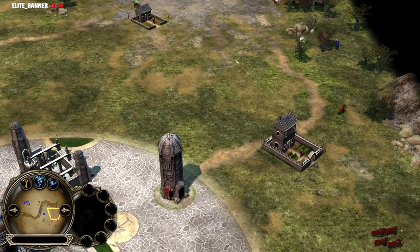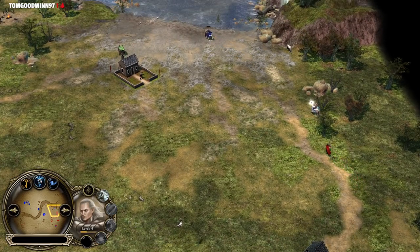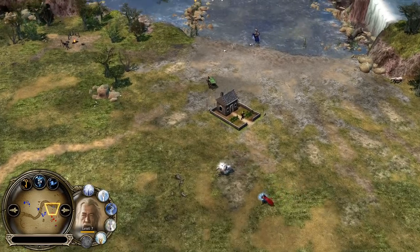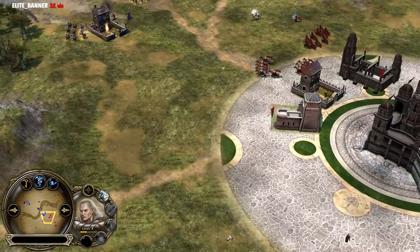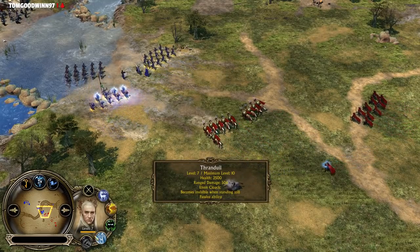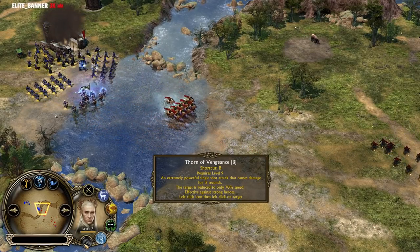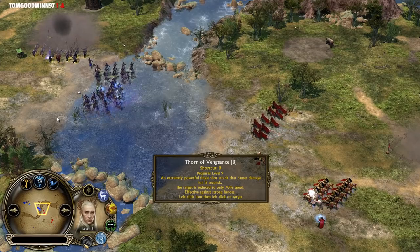Just an example: Legolas at level 7 in BFME 1 — if he gets 10 shots on Gandalf, Gandalf is dead. If you catch Gandalf off guard with Arrow Volley, you can kill Gandalf from 100 to 0 only with Arrow Volley, even if he uses the heal. That's how powerful Legolas is and how squishy Gandalf is in BFME 1. The level 3 farm is being taken down. Aragorn is also level 6. The Thorn of Vengeance — extremely powerful single-shot attack that causes damage for 15 seconds, reducing target to 70% movement speed, effective against strong heroes. I would love to see Thorn of Vengeance against Gandalf.